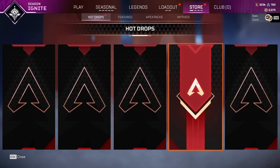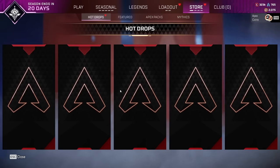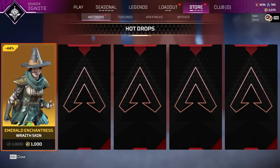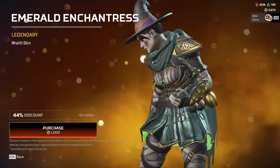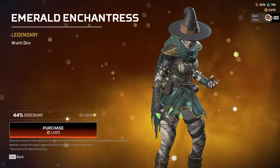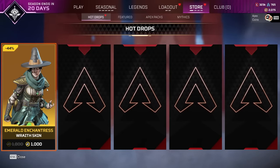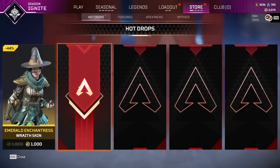My first hot drop. This is actually kind of fun. Kind of reminds me of — is it like the Valorant system? My first hot drop — I'm really curious to see what you guys get as well, so let me know in the comments. Emerald Enchantress Wraith skin. 1,000 Apex coins for that. That's pretty cool. I didn't even know this was a skin. It's got skins that you don't currently have available, which is really, really cool.